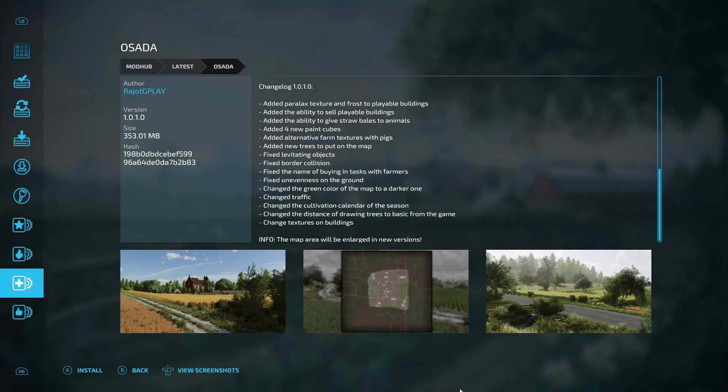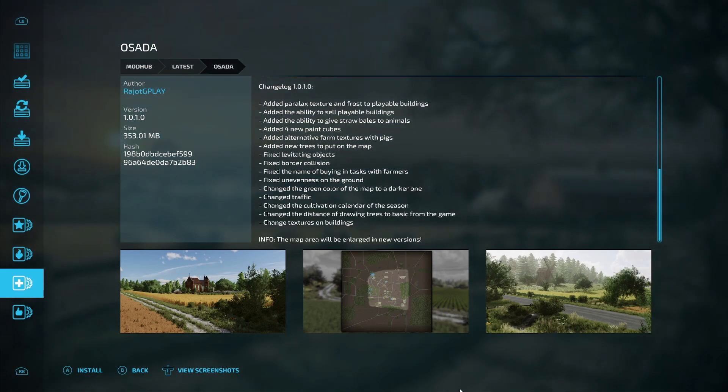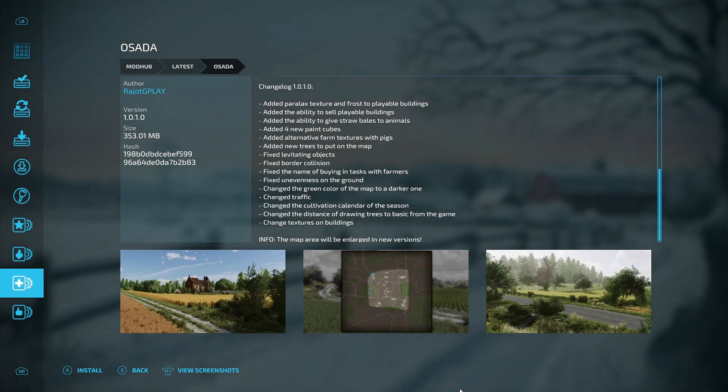Here we go with the updates for today. The first one is Sada — I've been hearing this update is not showing up on the new gen Xbox, let me know if it's showing up for you. Changes include: added parallax texturing and frost to placeable buildings, added ability to sell placeable buildings, added ability to give straw bales to animals, added four new paint cubes, added alternate farm textures with pigs, added new trees to put on the map, fixed levitating objects, fixed border collisions, fixed naming of buying and tasks with farmers, fixed unevenness on the ground.